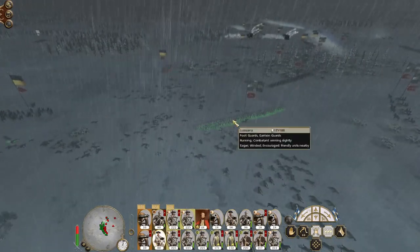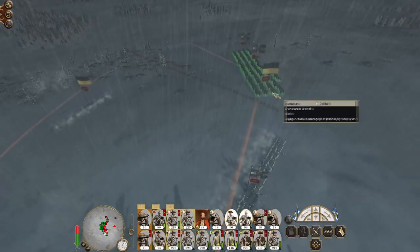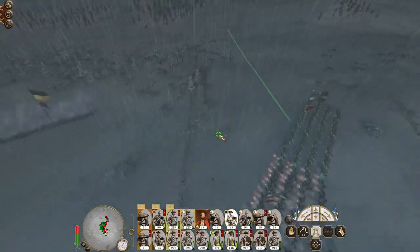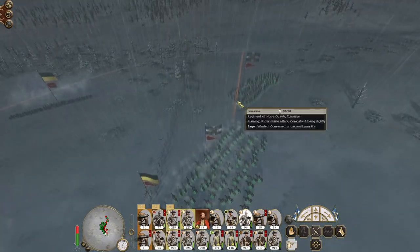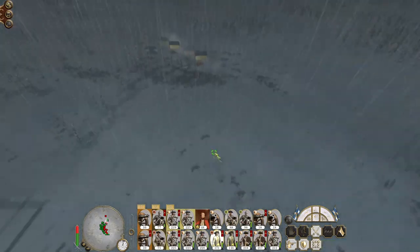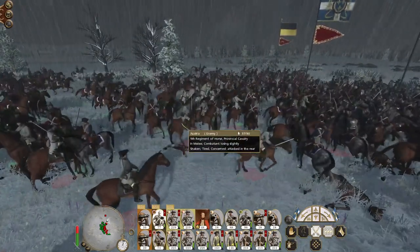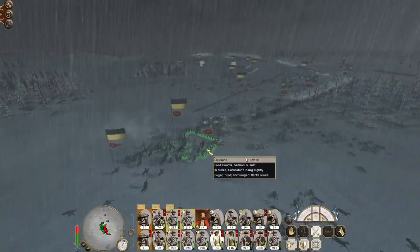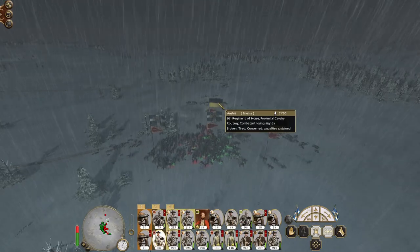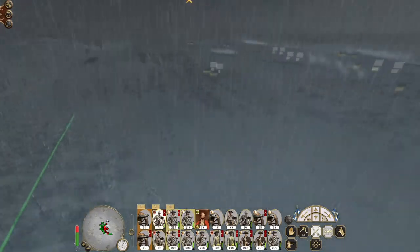I hit the light dragoons, garrison guards charge down and engage the warband. Seeing an enemy cavalry feint, I refuse to charge into that combat — we'll move away instead. Infantry forms square because cavalry is about to come in. Both our cavalry units engage the Austrian cavalry, two units of provincial cavalry, so they won't stick around for long. I get my general out as well. Cuirassiers are going to cut through this provincial cavalry easy as pie.